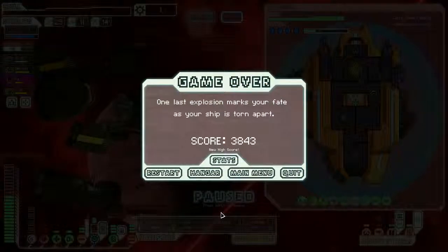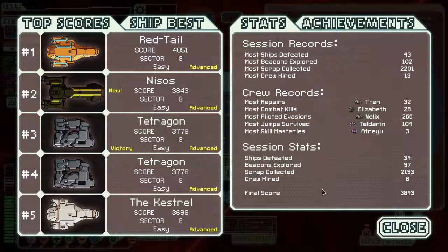Every defeat is a lesson learned. The lesson we learned there is we need better weapons. You need laser weapons that could take down that giant shield they have. Cloaking would have helped us a lot there - there are a few things we could have done differently. We did our best though and I think we did pretty good. Most scrap collected is 2,000. Most jumps survived: 104.